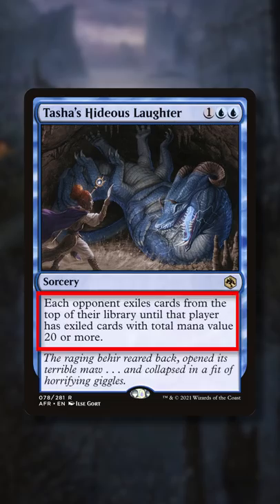Tasha's Hideous Laughter exiles a total of 20 mana value worth of cards off each opponent's library. My own decks have an average mana value of 1.8 including the lands, so this exiles an average of 11 cards off my decks. Even my highest mana value deck will still average 7 exiled cards — times that by 3 opponents, and Umbras instantly grows to a power of 22 or higher, able to one-shot any opponent. Absolutely devastating.